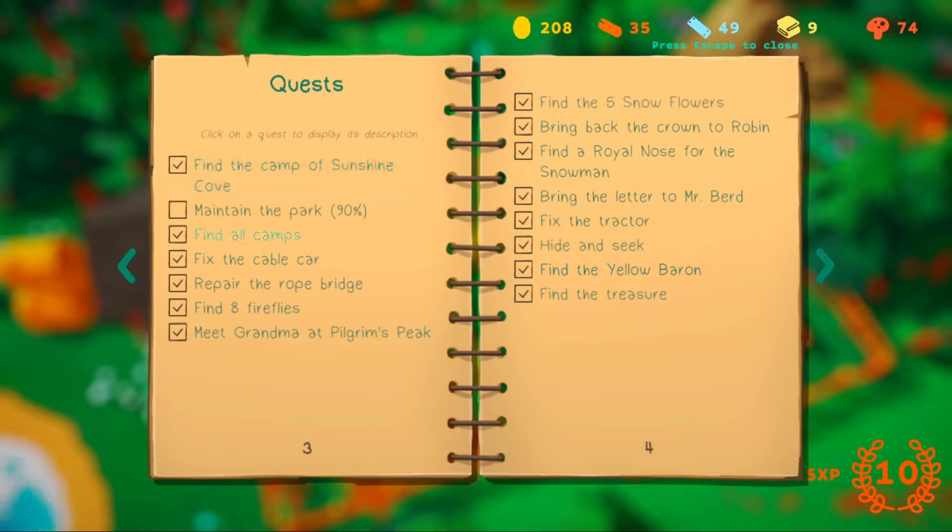Find the camp of Shanshanco, find all camps, fix the cable car, repair the road bridge, find fireflies, meet grandma at Pilgrim's Peak, find the five snow flowers.